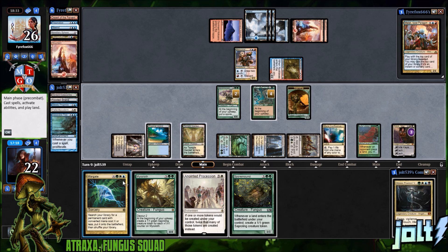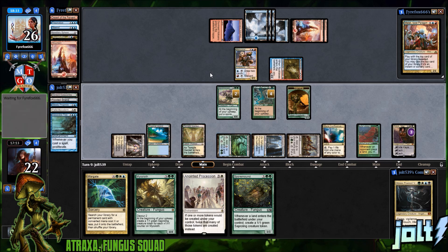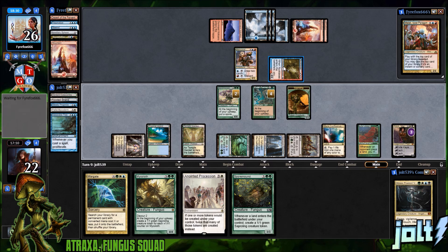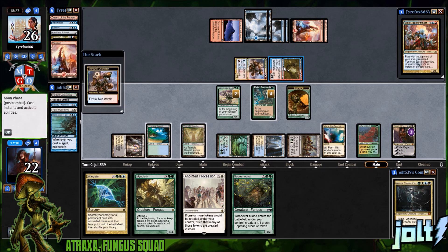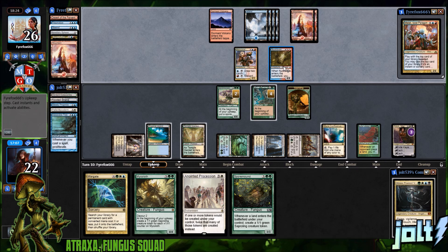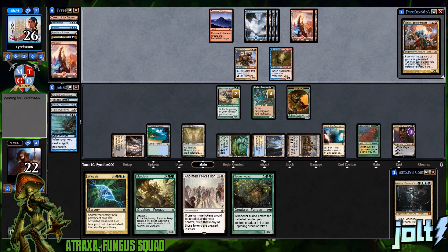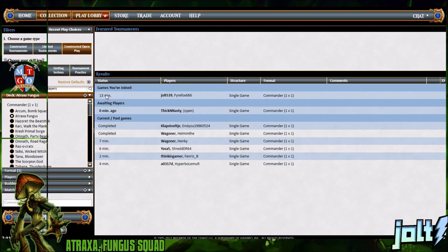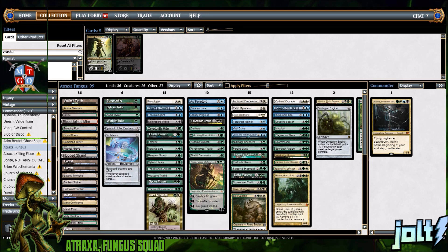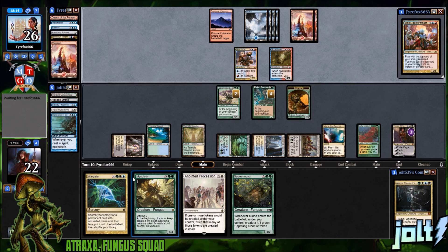Anything else? For three we could Wargate for zero but I don't think we have Dryad Arbor. Let's just pass the turn. We could Wargate for something — let's hop over and get a quick look behind the scenes while our opponent does their thing. It's Spore Flower — we can go for that with Wargate. Or we can use Wargate for Paradox Haze to get those extra triggers going.